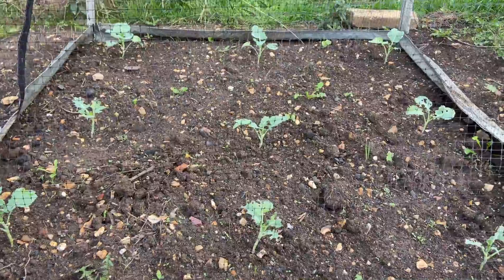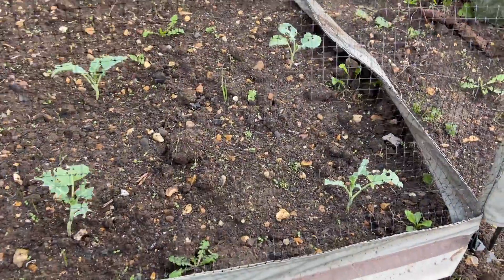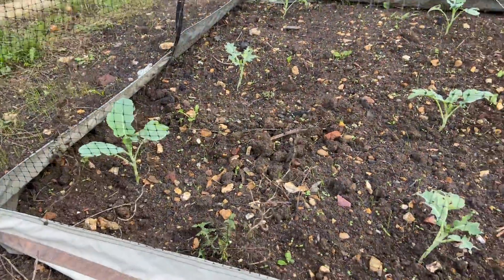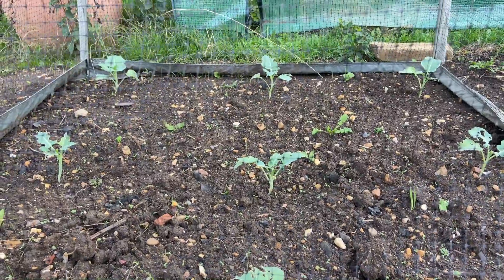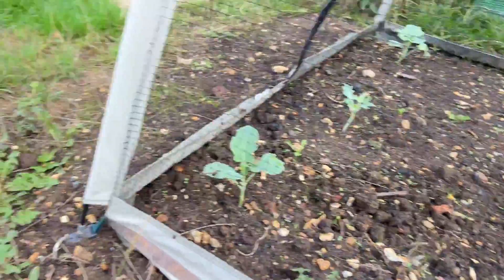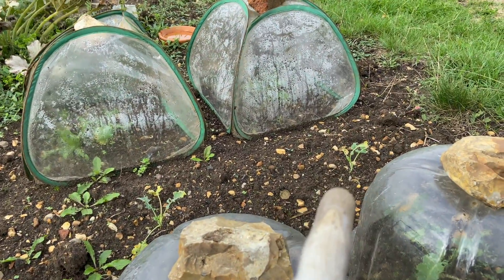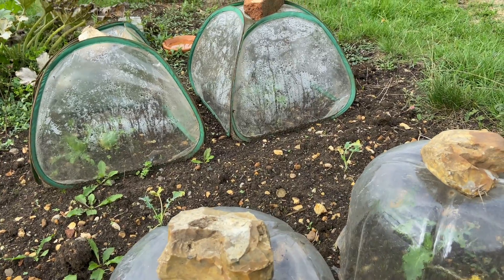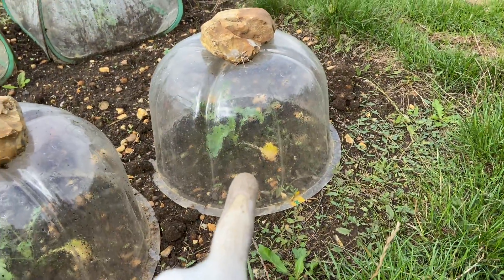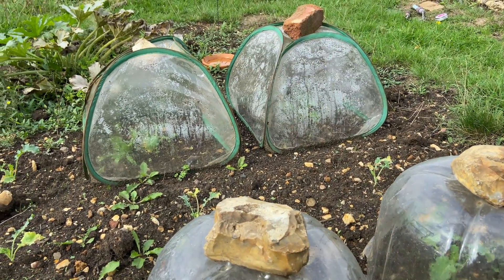Broccoli and kale on the other hand - I don't know what's going on with them. So I covered it, but it looks like they've been eating a little bit still. So this one here and this one - the one at the back seems to be absolutely fine. I don't know whether something's managed to get in there, like a slug or something. But it's been pretty wet the last couple of days, so it wouldn't surprise me. And the kale - the ones I haven't covered here and here and here - yeah, pretty bad job with those. I don't know what it is with kale, I just can't seem to grow it. I did cover these and they seem okay, but they're going a little bit yellow. So I don't know if it's because they haven't got enough oxygen. I need to look into that.